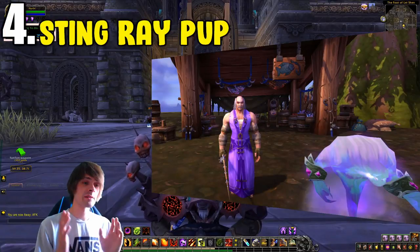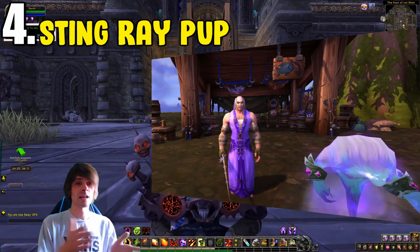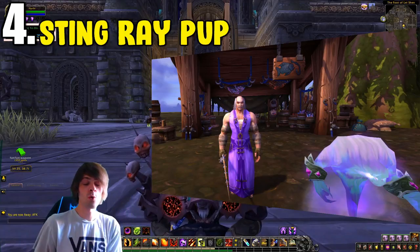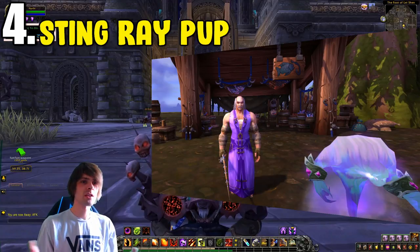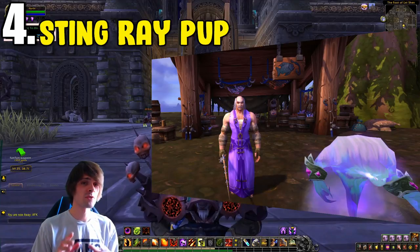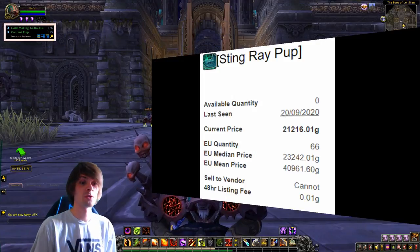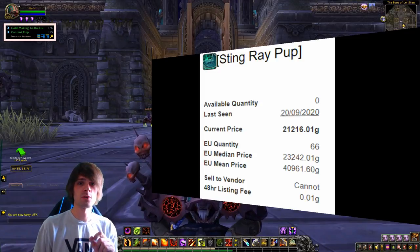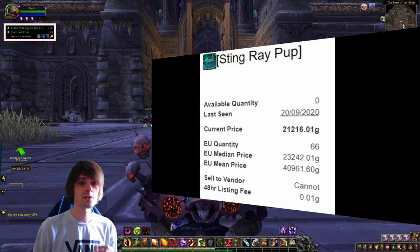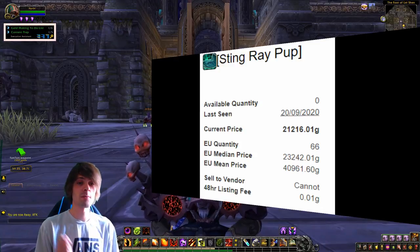Coming in at number four is the Marglos the Conjurer pet farm. This floating island can be found northwest of Dalaran — just jump over there and fish in the pool. You'll catch a load of mackerel that don't sell especially well, so those aren't the main goal. The real aim is gathering materials to trade in to Marglos the Conjurer, which requires building up reputation with him — if you did this during Legion you'll have no issues.